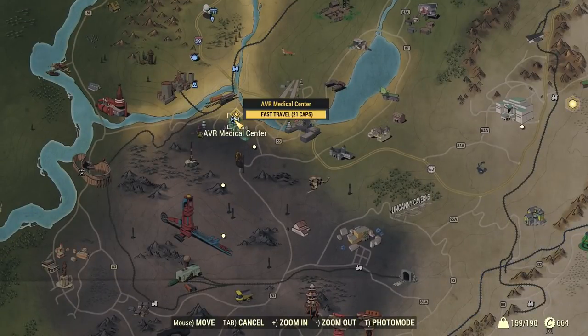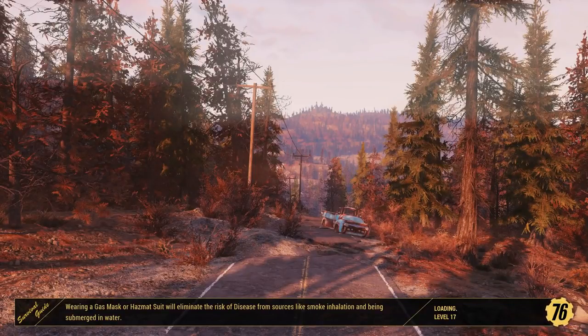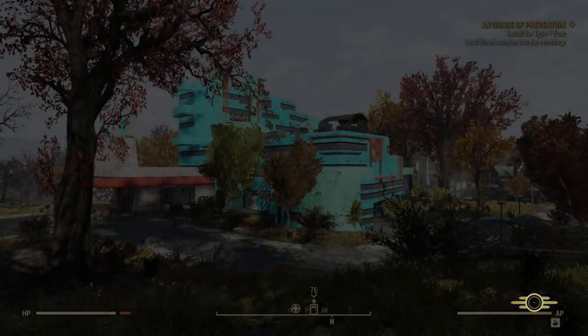Fast travel back here to the medical center and we'll go back in there. It's gonna suck to go back in there because it is gonna be chock full of scorched. Maybe I should get a shotgun — seems like those scorched get right up close and personal. And so do the feral ghouls. And I'm facing a lot of those guys. So maybe a shotgun wouldn't be a bad thing to invest in. I just don't know how to make one myself.